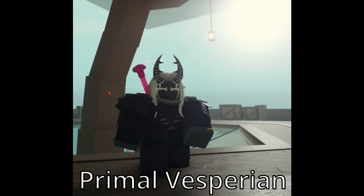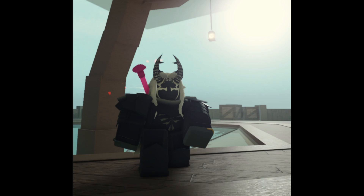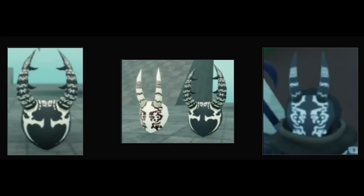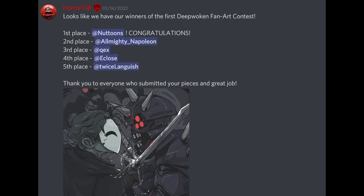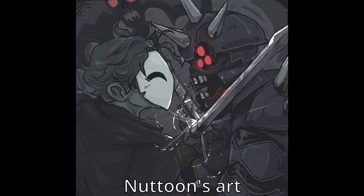Number 2: Primal Vesperian is one of the rarest things in the game — a spec exclusive to only one person and devs only. This special person's name is Newtons, and he won an art contest a while back, placing first. As a reward, they gave him a cosmetic spec, which is now only obtainable through devs.